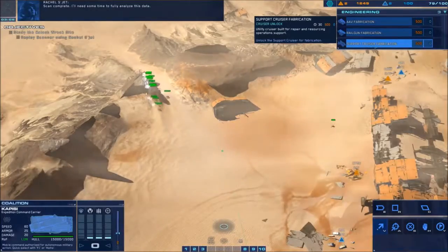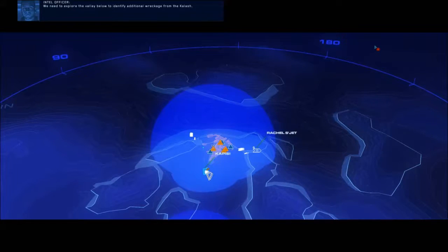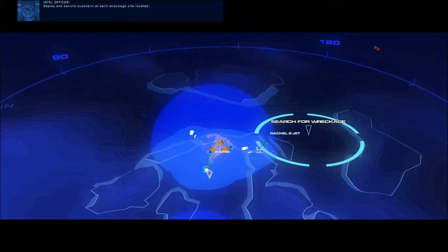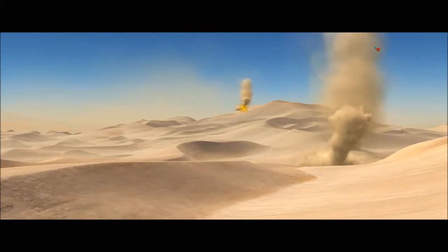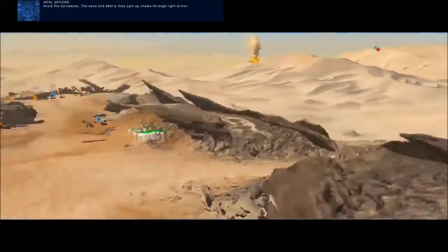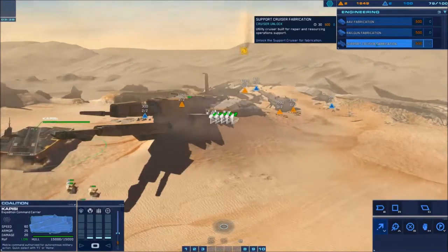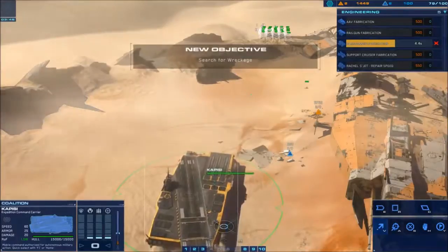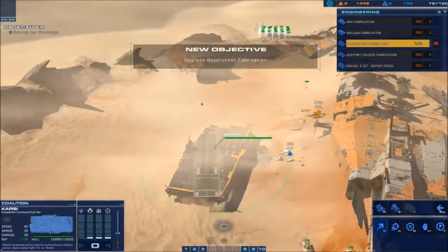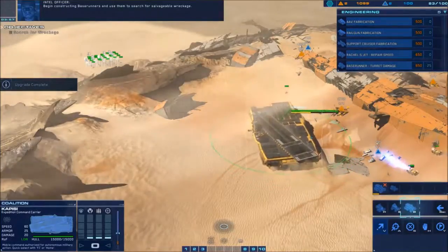Make sure to hover right above support cruiser fabrication. We need to explore the valley below to identify additional wreckage from the Kalash — deploy and secure scanners at each wreckage site. The storm is producing tornadoes on low-lying areas; avoid them as the sand and debris chews through light armor. If we upgrade fabrication facilities to produce base runners, they'll help us in the search. Then swing the Capizzi's back end over that way.